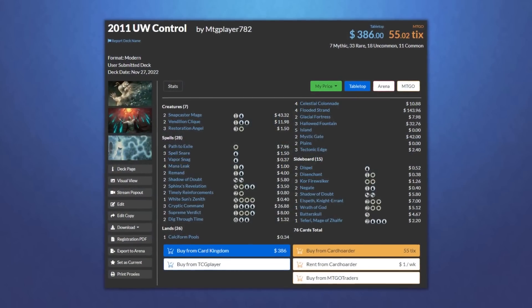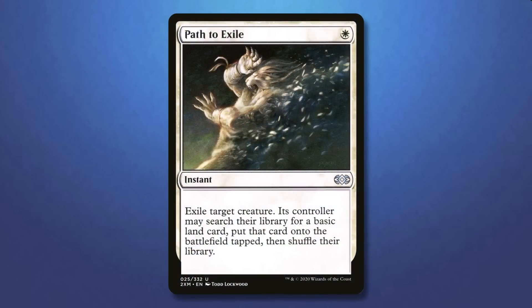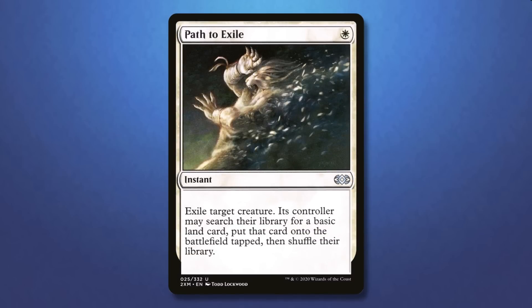Path to Exile has been a long time staple of the format, yet now decks like Control, which once ran it as a 4 of, no longer play the card. I am sure many of you know some of the reasons Path to Exile doesn't show as much prominence, yet I would like to share my own opinions on why the card's play rate continues to decline.